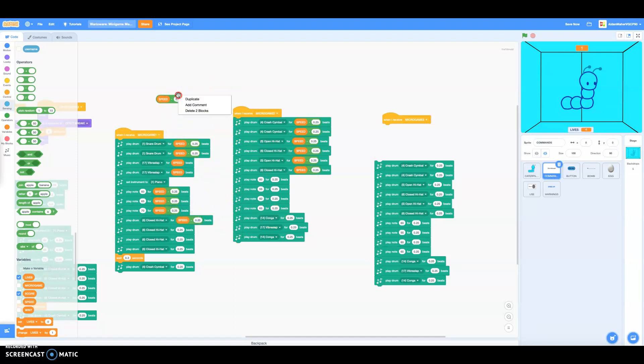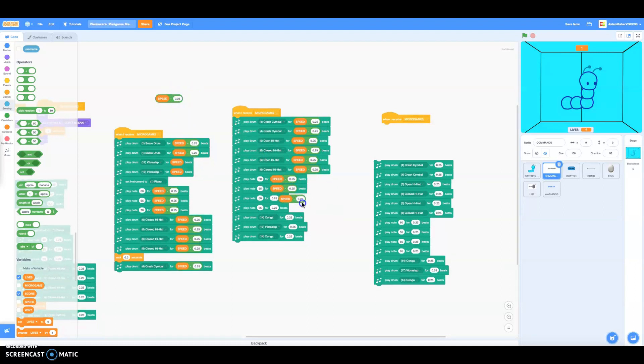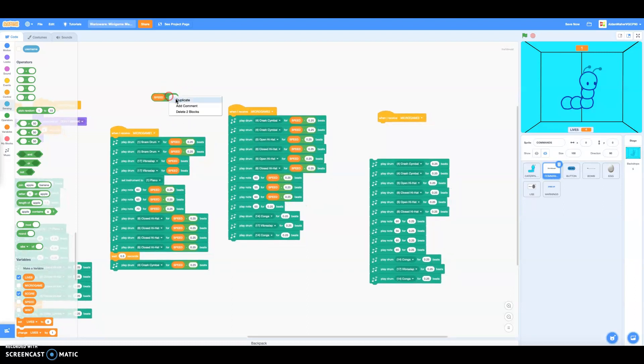You can see in a lot of my WarioWare games — if you click 'See Inside', there is something called a speed up counter. Every time I get a speed up counter, it will count down how many more microgames are left until the speedup occurs. This could be great for your WarioWare game.